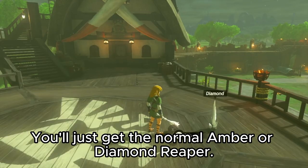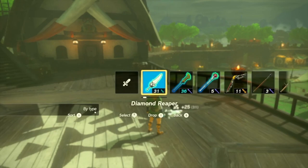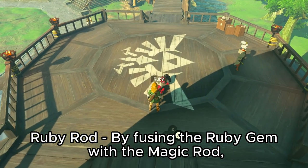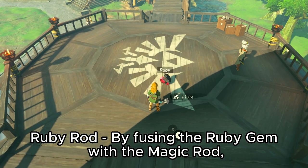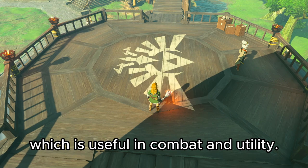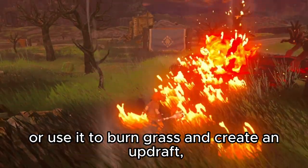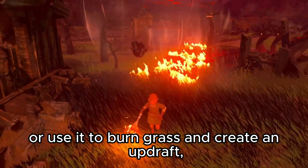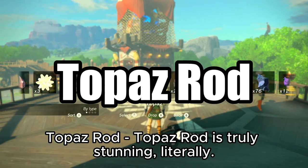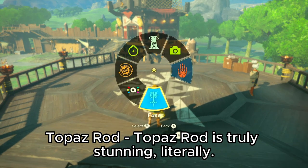Using it with amber and diamond, though, has no elemental effect at all — you'll just get the normal amber or diamond reaper. By fusing the ruby gem with the magic rod, you create the ruby rod, which is useful in combat and utility. You can set enemies ablaze or use it to burn grass and create an updraft, among other things.